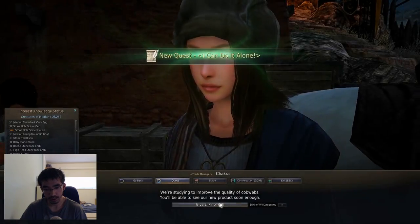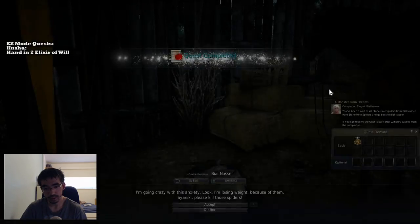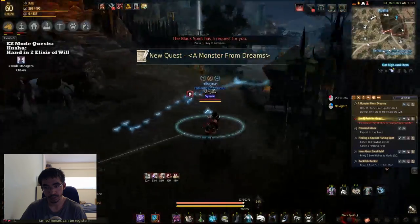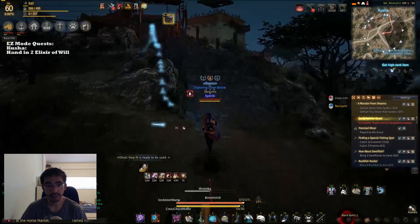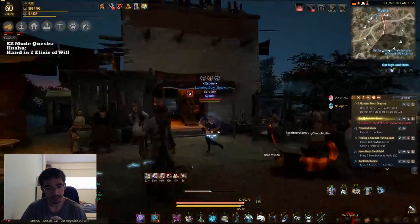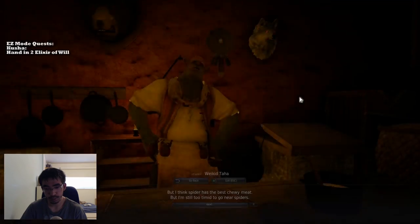You hand in two Elixirs of Will here, which is why I told you to hold onto it in the first video. Talk to this guy — he wants you to kill some monsters. I thought he wanted me to take something to him. I could have sworn he wanted me to take some sacks to him, but I don't know anymore. Grab this quest as well — that's to kill some spiders or cheetah dragons. Stone crab — grab that as well. They're all in the same area. Grab this one — this is what the exotic herbal wine was for. The full-bodied one — you need the blue version of that.